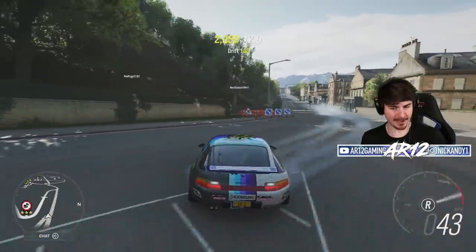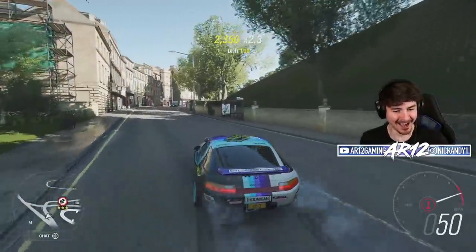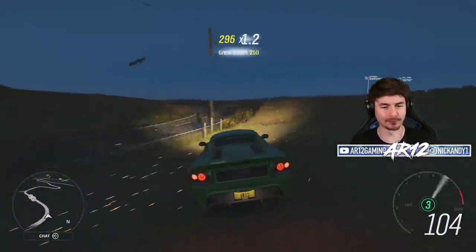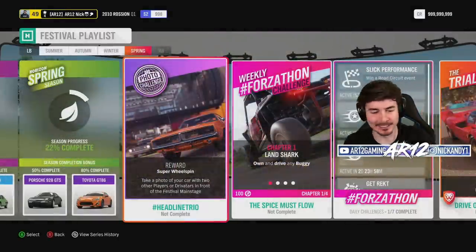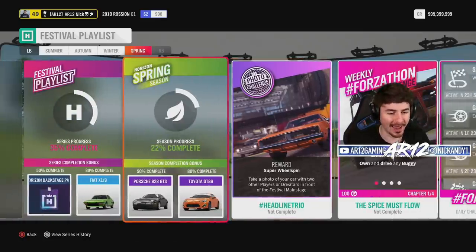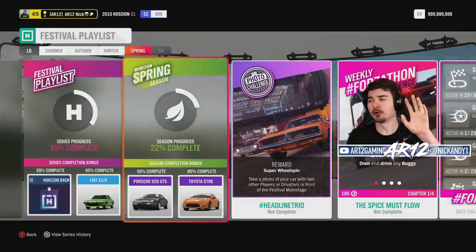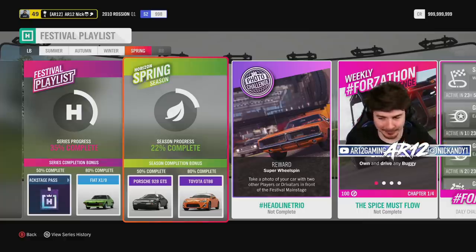Welcome back to Forza Horizon 4 for another week in the lovely United Kingdom. This week we've got a brand new car — the Porsche 928 GTS. All we need to do to unlock it is bang out 50 points in the Spring season, so it shouldn't take us very long.